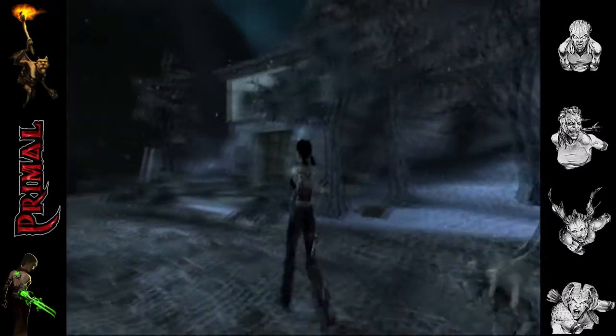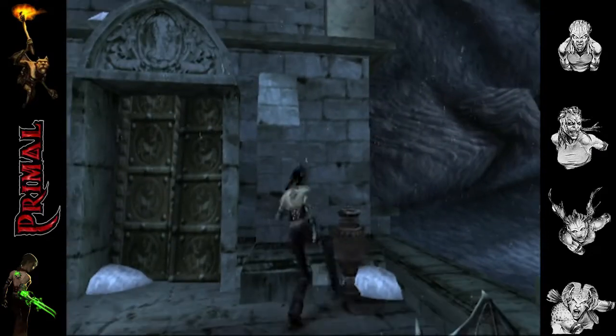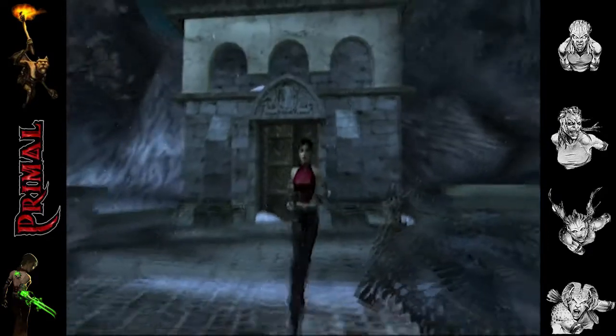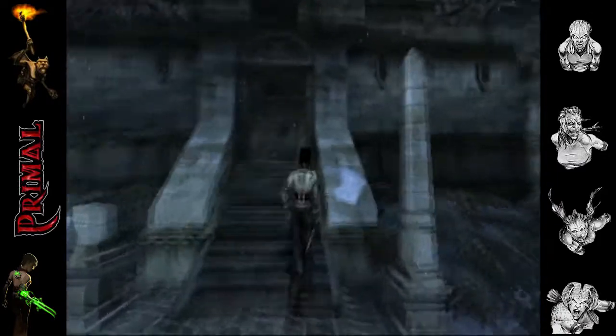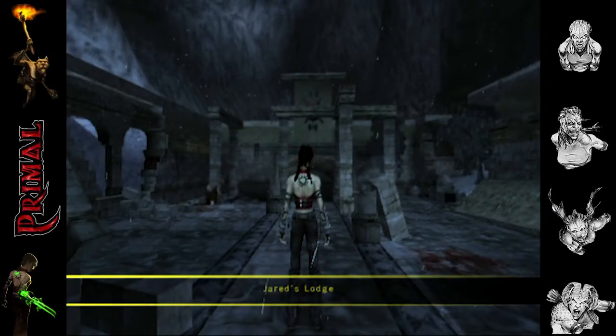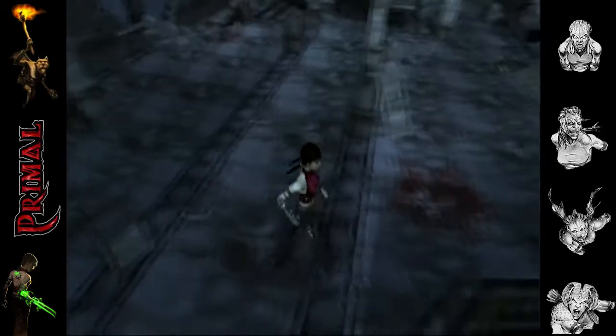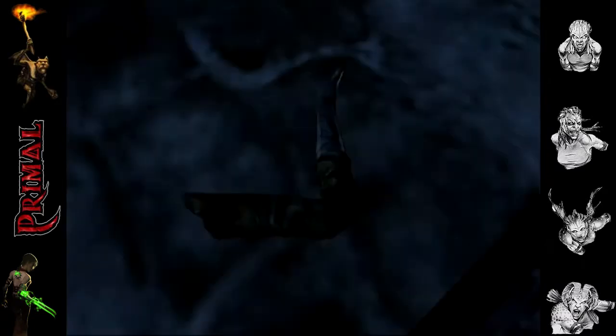Let's see if there's anything over here before we carry on. Dead fairie over in the corner. Blood stained floor. I think we can guess what happened.